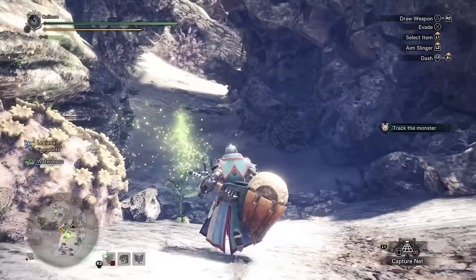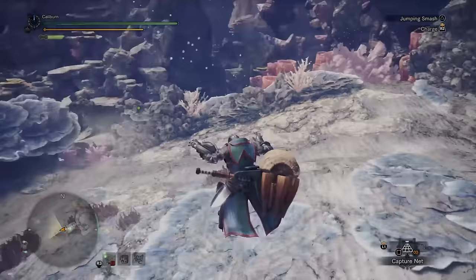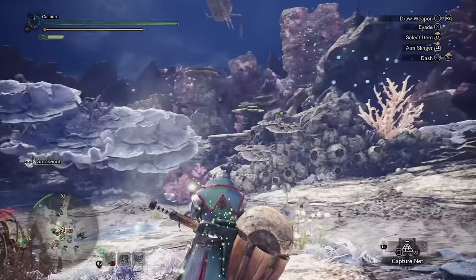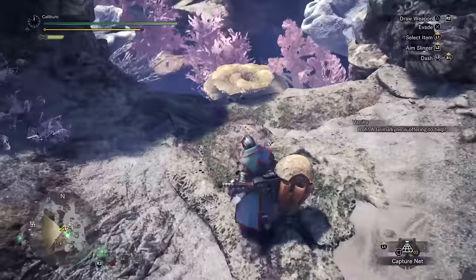After Zora Magdaros, you'll gain access to a new locale, the Coral Highlands. This new area has several new tiers of upgrade materials. First up, you should mine in Expedition mode to get access to Dragonite Ore. Once you get 3 Dragonite Ore, you should upgrade your Carapace Sledge 1 into a Carapace Sledge 2. At this point, switch from the Kulu Beak 1 to the Carapace Sledge 2 as the damage output is higher, even with the negative affinity.